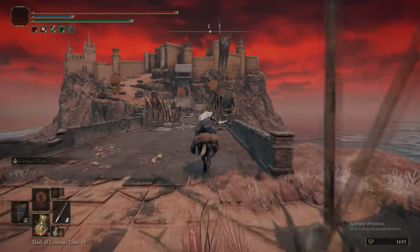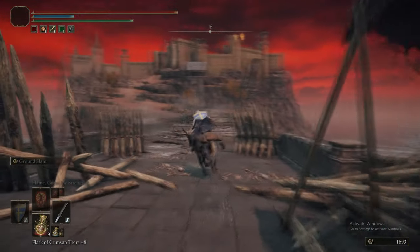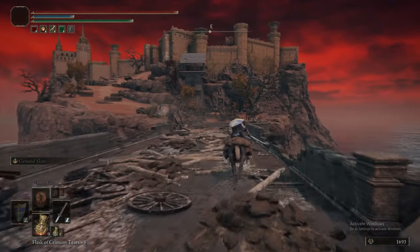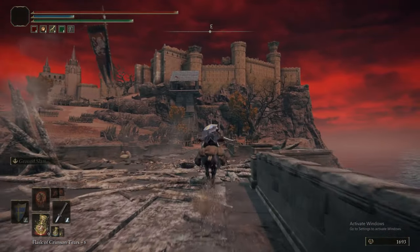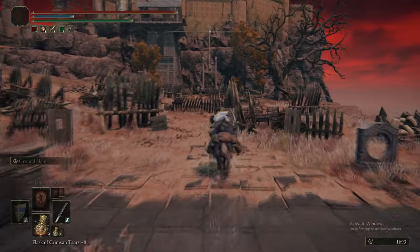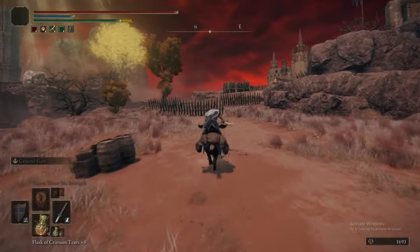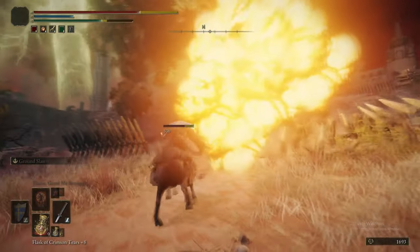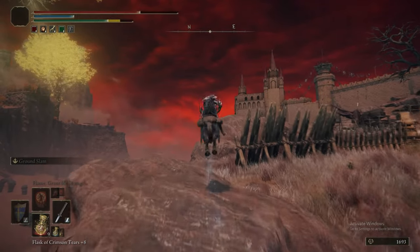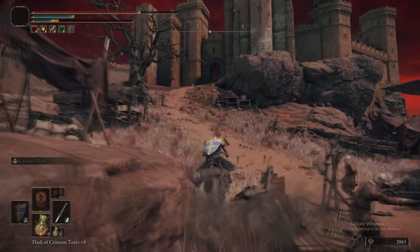We are at Caelid, warping to the site of grace before the long bridge to Redmane Castle. Just be aware that you're going to get pelted by big flaming rocks, so make sure you're dodging them. We're going to do this castle now, because if we progress any further in the game, it will start the Radan Festival.